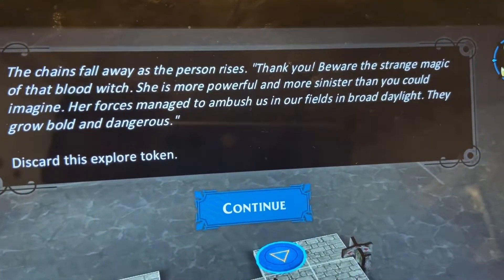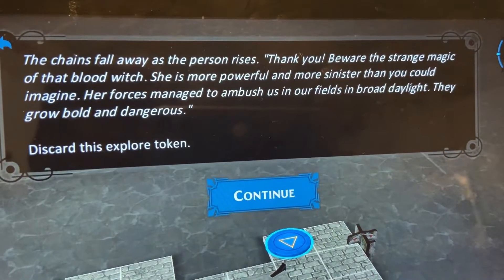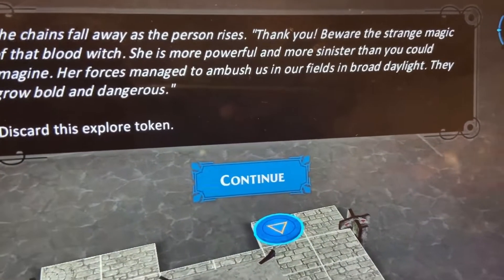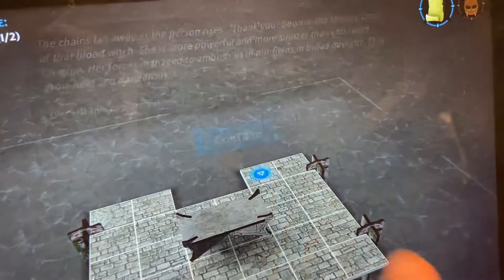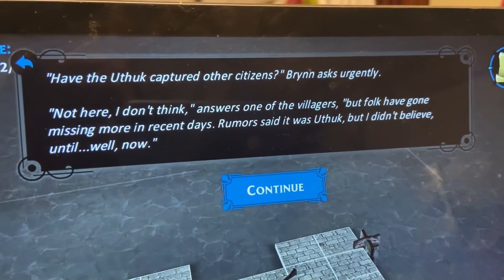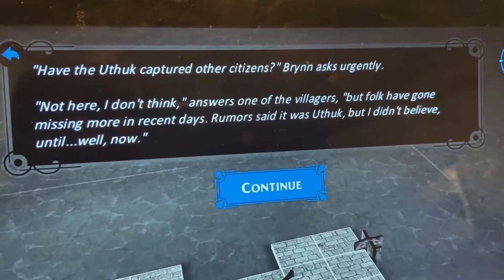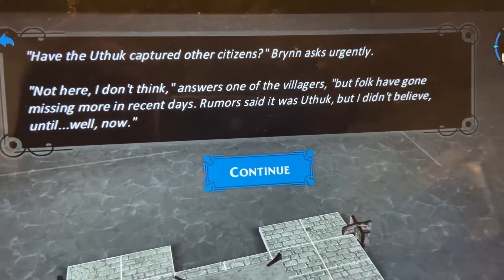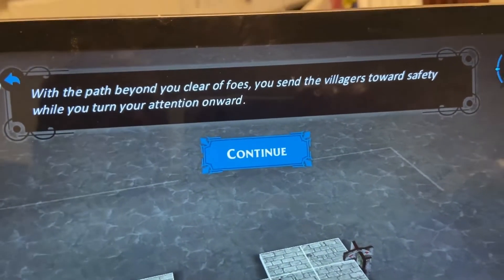'The chains fall as the person rises. Thank you! Beware the strange magic of that blood witch - she is more powerful and sinister than you could imagine. Her forces ambushed us in the fields in broad daylight. They grow bold and dangerous.' Discard this explore token. Save the villagers - two of two! 'Have the Uthok captured other citizens?' Brin asks urgently. 'Not here - I don't know. Folk have gone missing more in recent days. Rumors said it was the Uthok but I didn't believe until - well - now.'